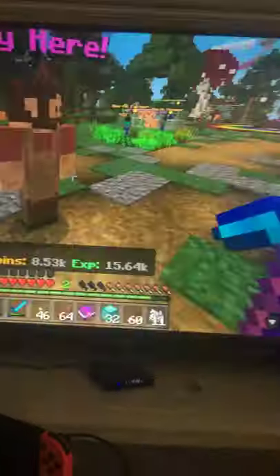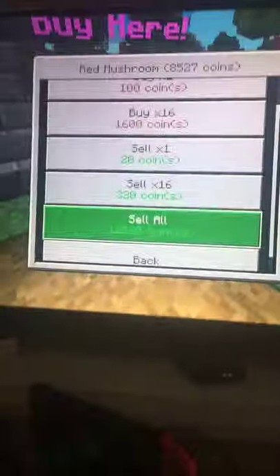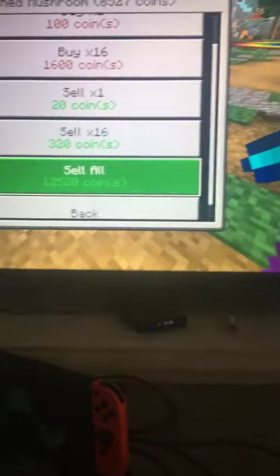The red mushroom is better than the brown mushroom because you can't reach the top of the brown mushroom. Okay, look at how many coins I have — see that? Now I'm gonna sell all of my red mushrooms. Look, now it's gone — look at my money, so good.